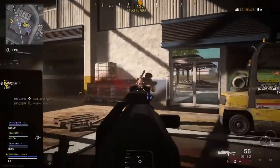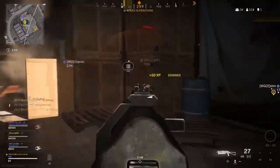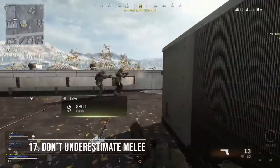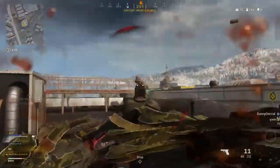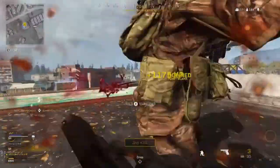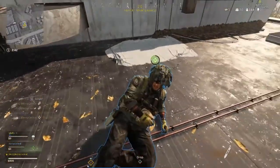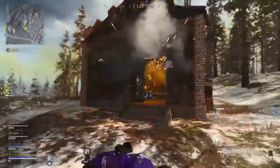Our next tip is something a lot of players underestimate and that's using melee at the start of a game. Everyone's first instinct when people land in the same spot is to start shooting with their pistol even if they're beaten to a weapon. But if you're quick, you can take someone down in just two quick hits before they can even get a shot off. So use your melee.